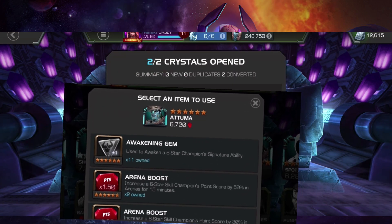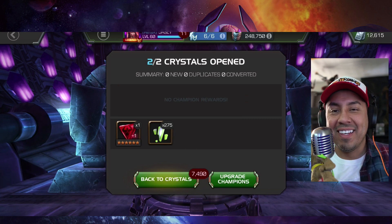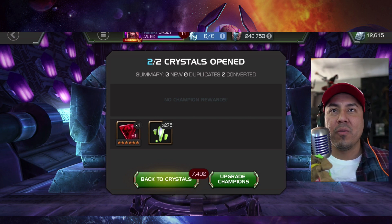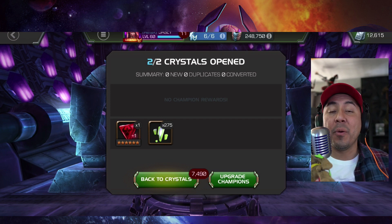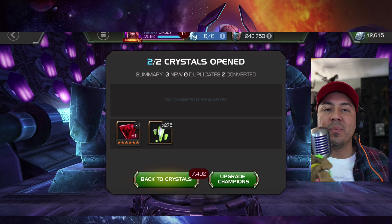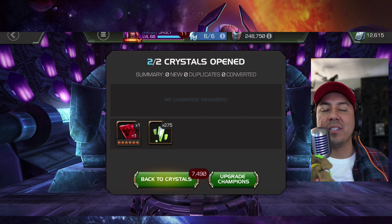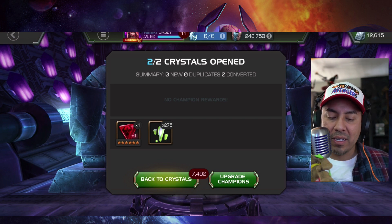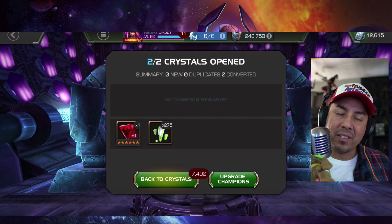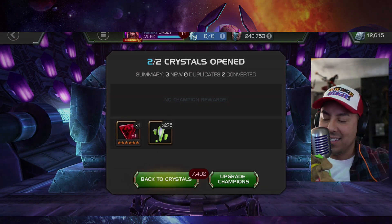Oh, freaking A — if it wasn't too much — he gets an Awakening Gem! Dude, Five, nice opening. Amazing opening. Thank you for sharing this with us, thank you for letting me talk over the opening. This is a five-method opening, guys. If you haven't tried it, it worked for me. Go out and give yourself a shot. Just try something new — if you're putting crystals in and not getting your feature champion, try the five method. Load up five, spin one, pop the rest. See what you get. Let me know in the comments if you got something good using that method. Guys, thank you so much for watching. I'll see you on the next one. Peace.